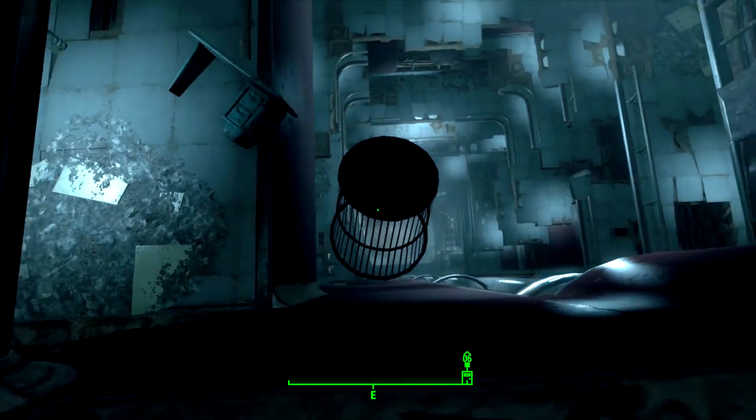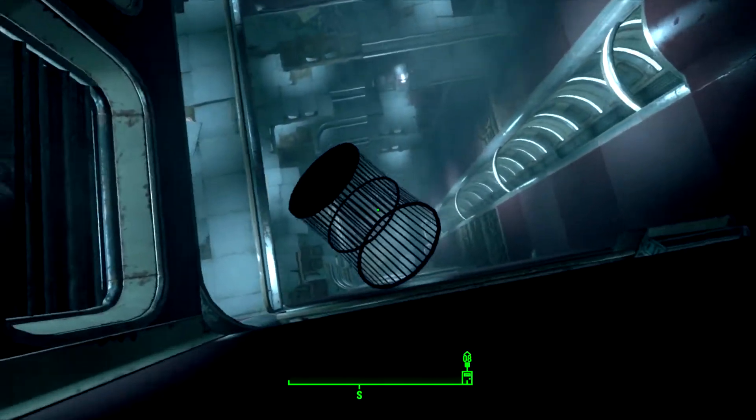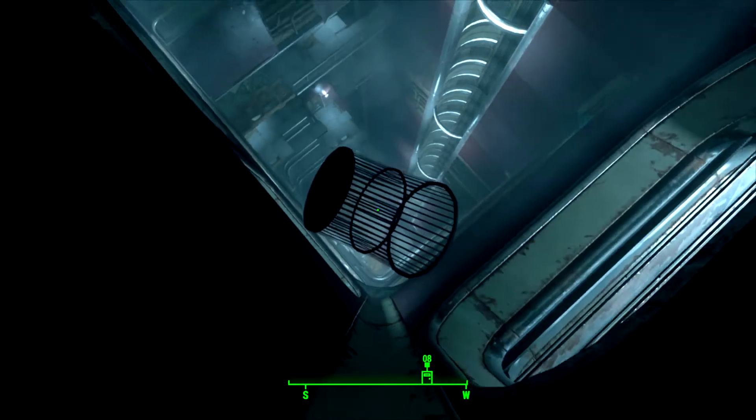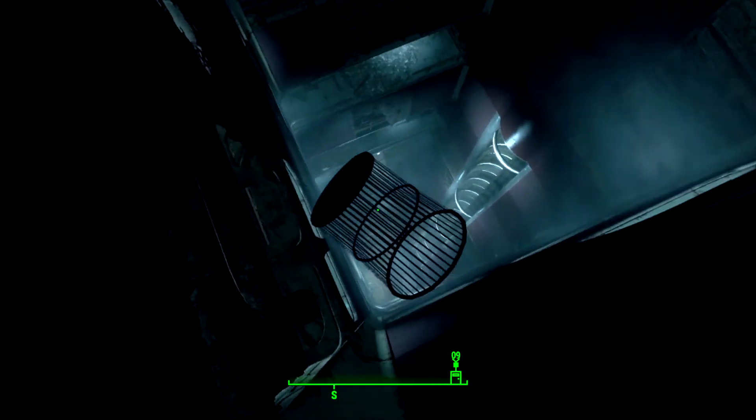Get to the solid part of the wall and now you're going to move left while still backing up. Once you're in the corner, continue to climb the wall until you see the large portion of the broken wall. The office is just above it.